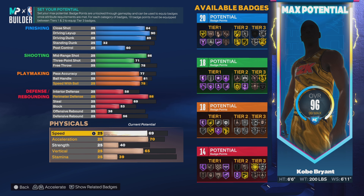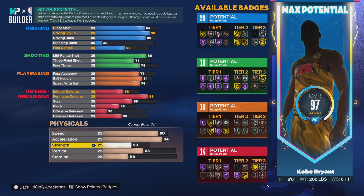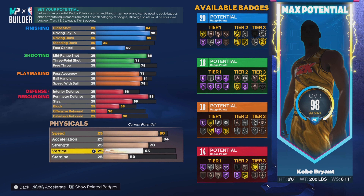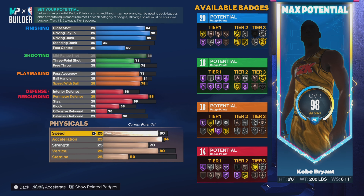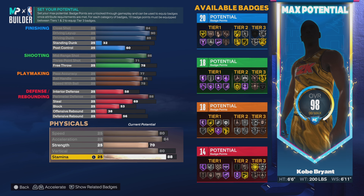For speed put it up to 80. Acceleration put up to 84 — and once you get Gym Rat you get plus four to all your physical attributes, so that's like 88 acceleration. Strength put up to 70. Vertical put up to 80 — I've been playing with this build and it gets rebounds, it gets up there. With the plus four from Gym Rat that's 84 vertical. For stamina, 92.